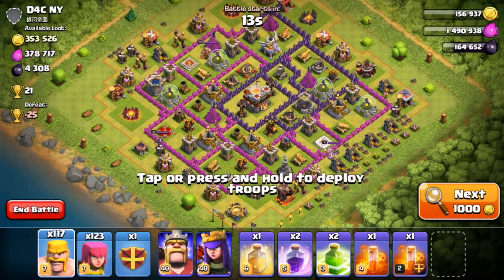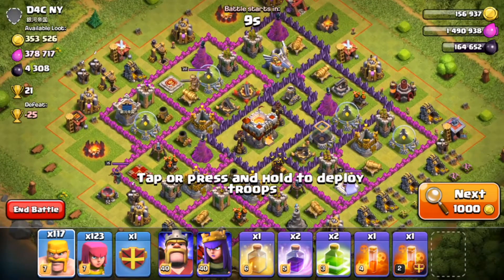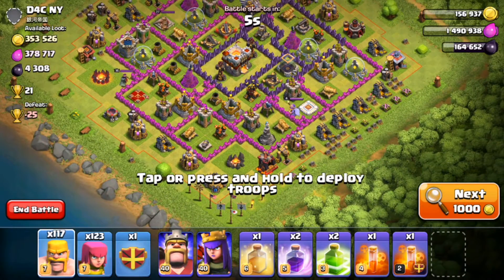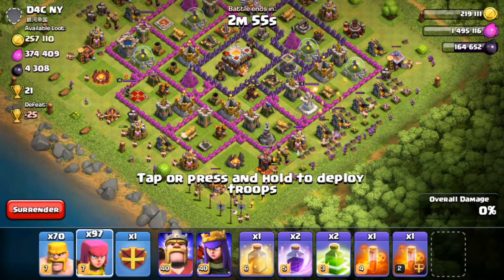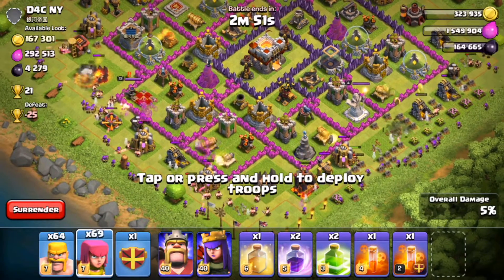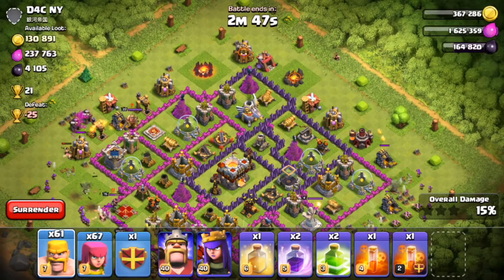For this first attack, I am attacking d4c and y. This base is just loaded on loot — 4,000 dark elixir along with 300,000 of each resource, and we should definitely be able to get the one star. Let's come in from this bottom side here — just two-finger deployment with barbarians and archers, no need for anything more on a base this level and setup.